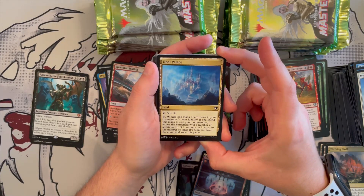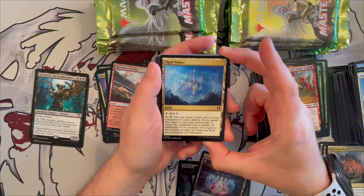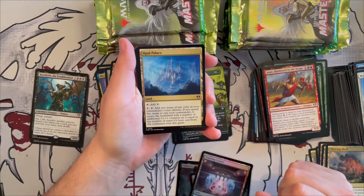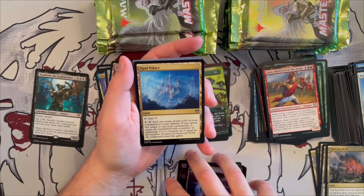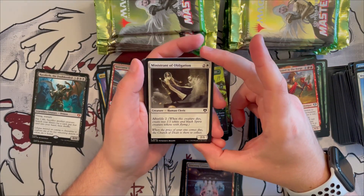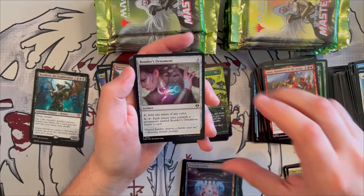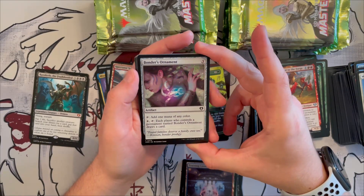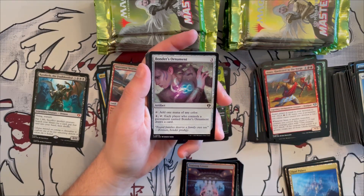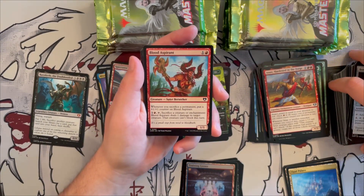Opal Palace — tap for one generic, or tap one generic for one mana of any color in your commander's identity. If you spend this mana to cast your commander, it enters with +1/+1 counters equal to the number of times it's been cast from the command zone. Decent for commander drafting. Many Strengths of Obligation is a 2/1 with afterlife two, creating spirit tokens when it dies — nice for tokens. Bonder's Ornament — three generic, tap for one mana of any color, or tap for four and each player with a permanent named this draws a card.